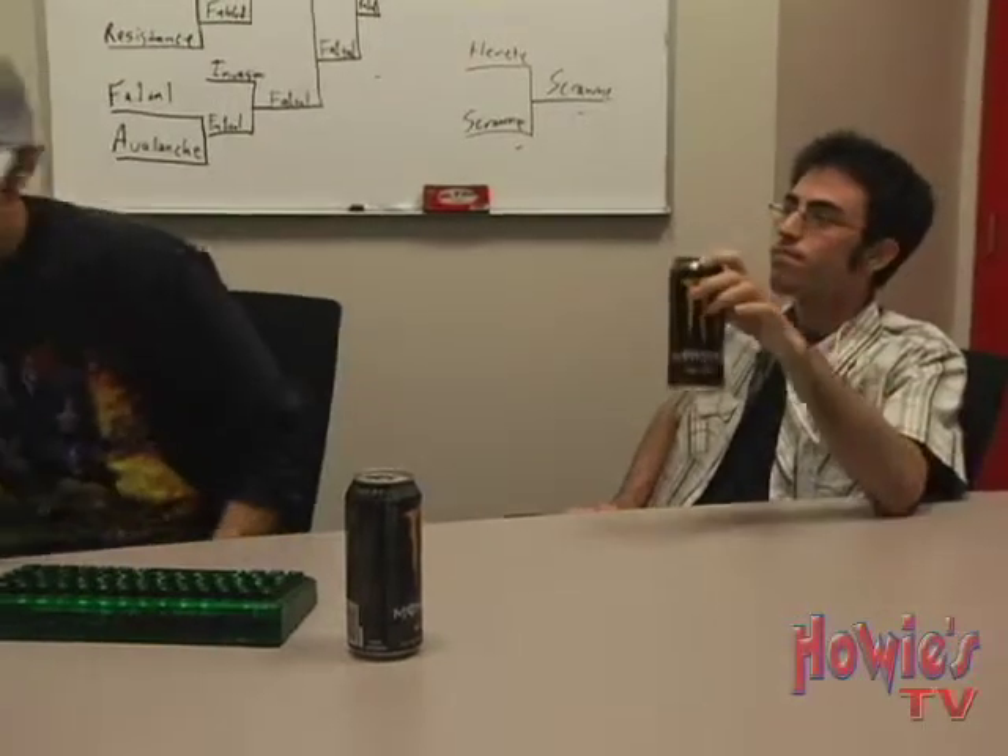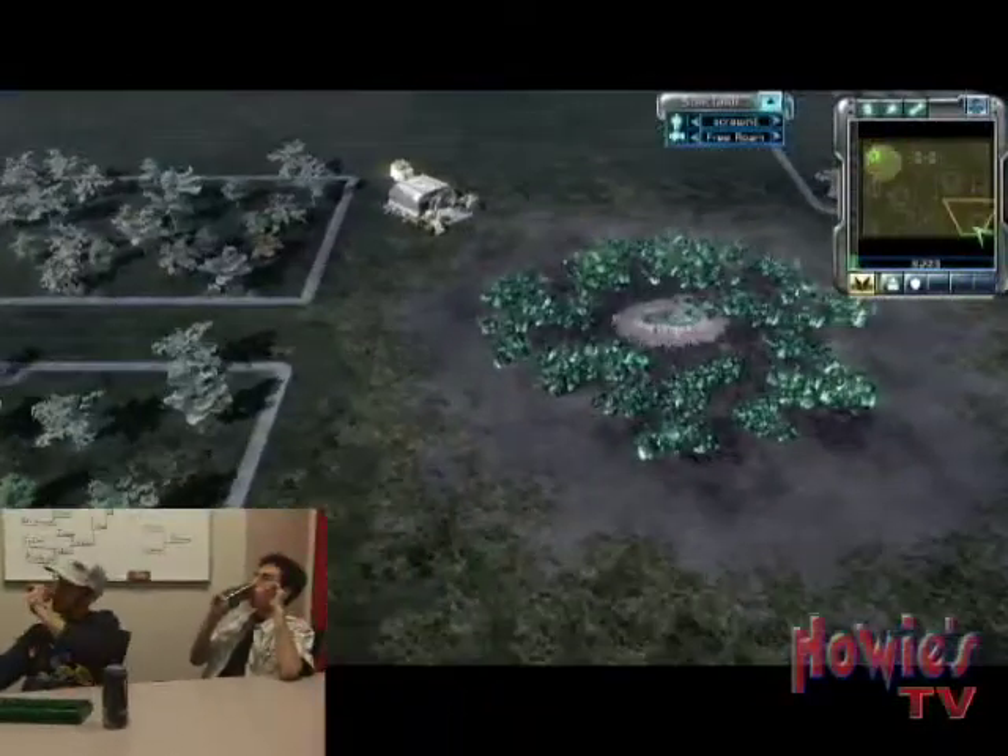Okay guys, so we are here again with Scrawny and Insane Rabbi. This is their matchup earlier today. This is Rina. I chose Random, he chose GDI.